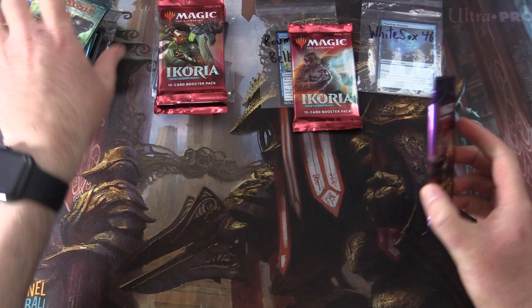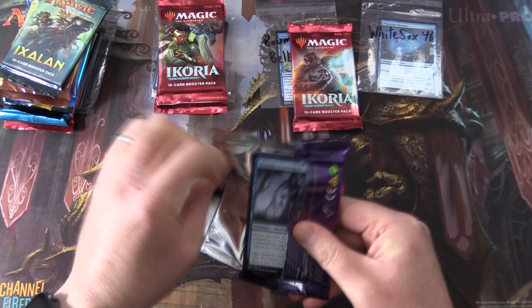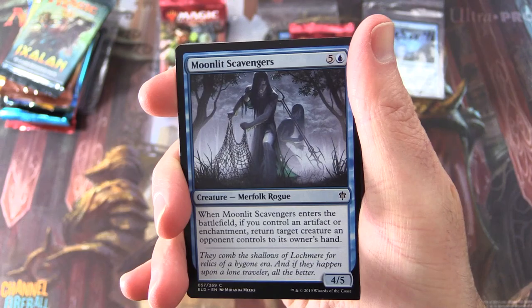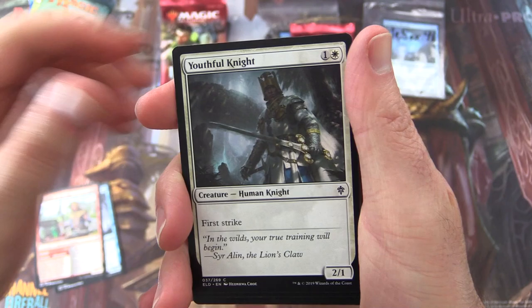Let's get into it. We'll start off with White Sox 46. Thank you for being a patron. The patrons get the rares, mythics, spoils, and anything over a buck. We do go through the common cards on this channel — I know it's horrifying, but we do love to look at the artwork.